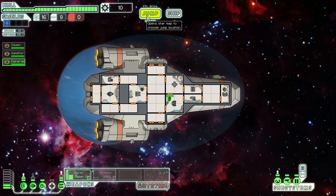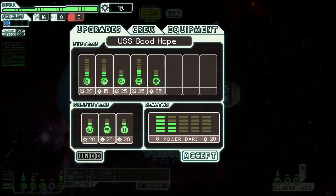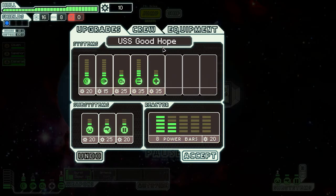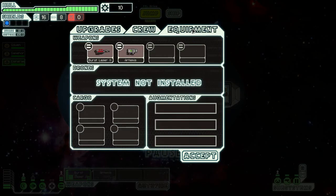I think we've done all the exploring. We have 16 units of fuel — each jump consumes one fuel unit. We have 8 missiles and no drone parts, but that's no biggie because we don't have drones either. Here we can upgrade the ship if we have scrap — we have 10 units. Scrap is sort of the universal currency in this game: you need it to upgrade systems, repair your ship, and buy things at stores.